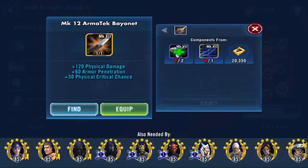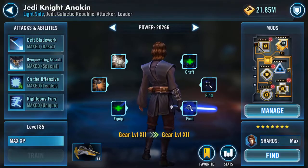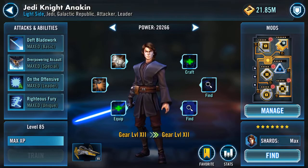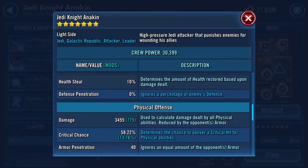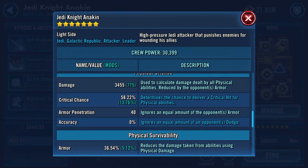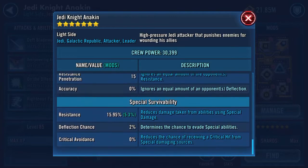There is still more. I've got the Armour Tech Bayonet that I can give to my Jedi Knight Anakin. What does that do? 120 physical damage, 60 armour pen, and plus 30 physical critical chance. So if we go in and look at his current stats: damage is 775, critical chance 58.22%, armour penetration 40, and 15 resistance penetration — I don't think we're touching that.